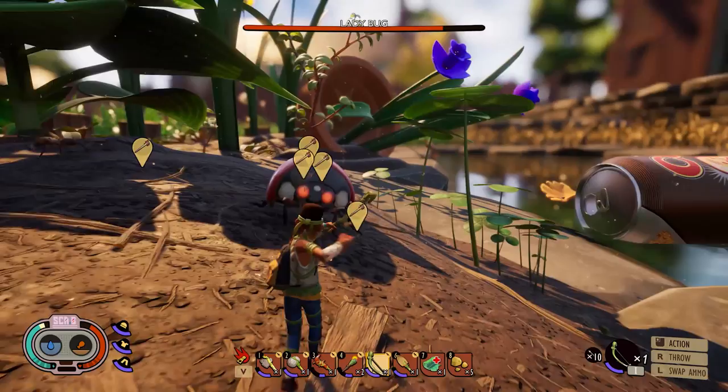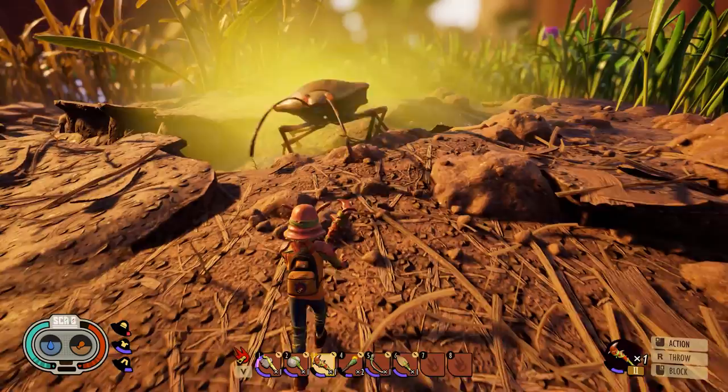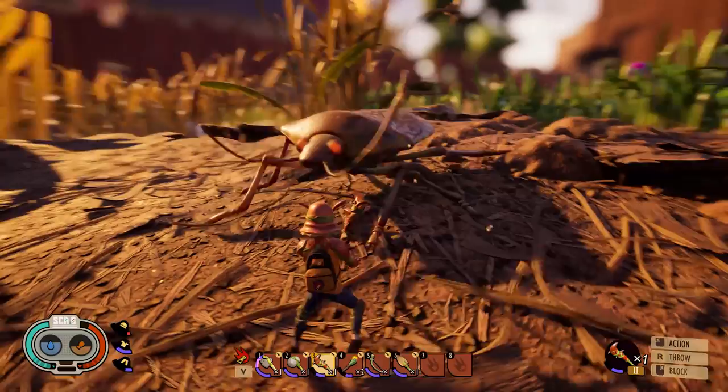Next up we have the stink bug, and this insect definitely takes it up a notch because there are two abilities you have to watch out for. The first is its stink spray — it'll rear back, you'll see the underside start to expand, and then it will release a huge puff of toxic gas from its rear end. The key to this one is just to back up or run to the side and get away. I have a tendency to run a little further than I think I need to, because getting out of that toxic haze is really important — the insect is just going to follow you anyway.